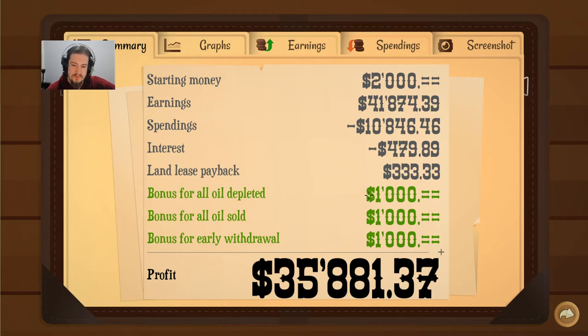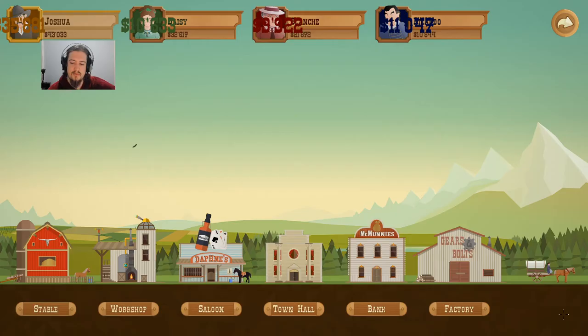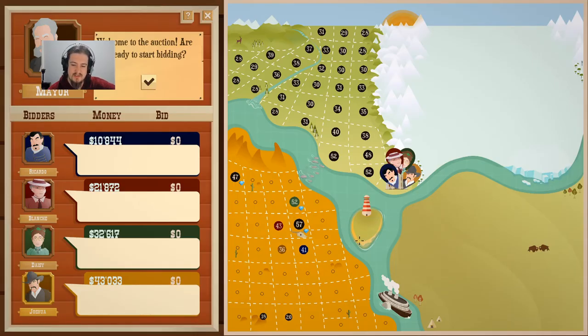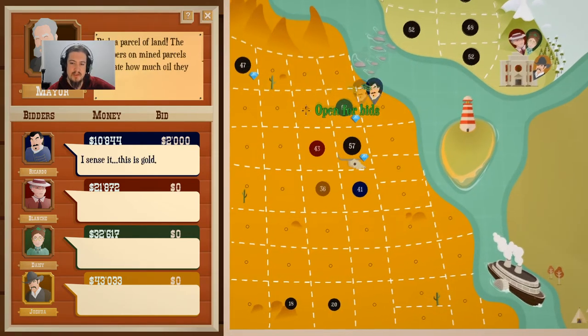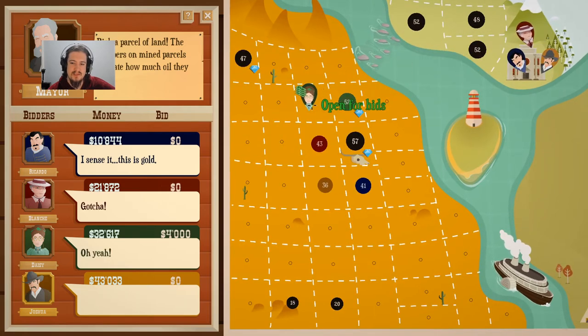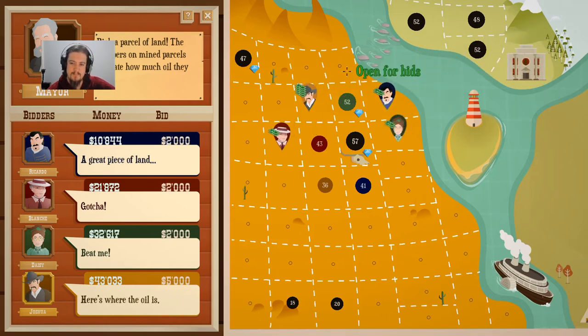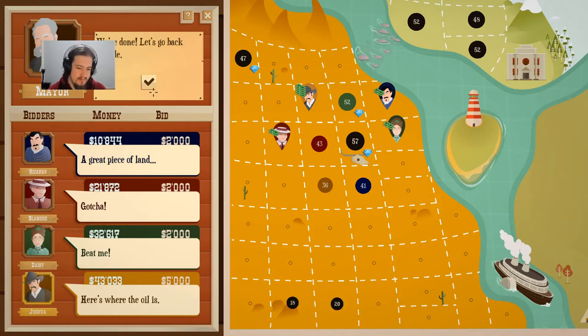So we've got a bonus for all the oil, and bonus for early withdrawal, as well as land lease payback. So we made quite a good bit of profit for that — 35k. Let's go see what our land was, because that wasn't very good. 36. To be expected. 52. Okay. I think over here might be the place, and everyone's going to go there. How much are they bidding? 4,000. How much do I have? 43. We'll outbid it. Hopefully we've got the better deal. That was 5,000.